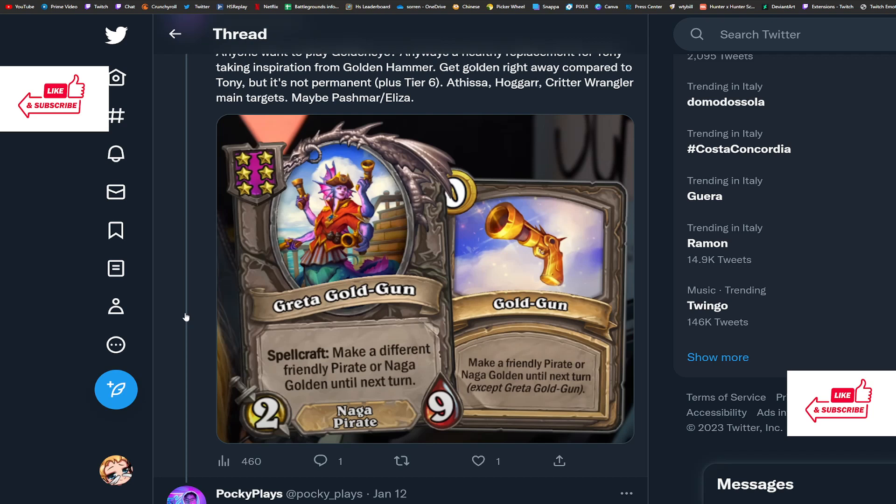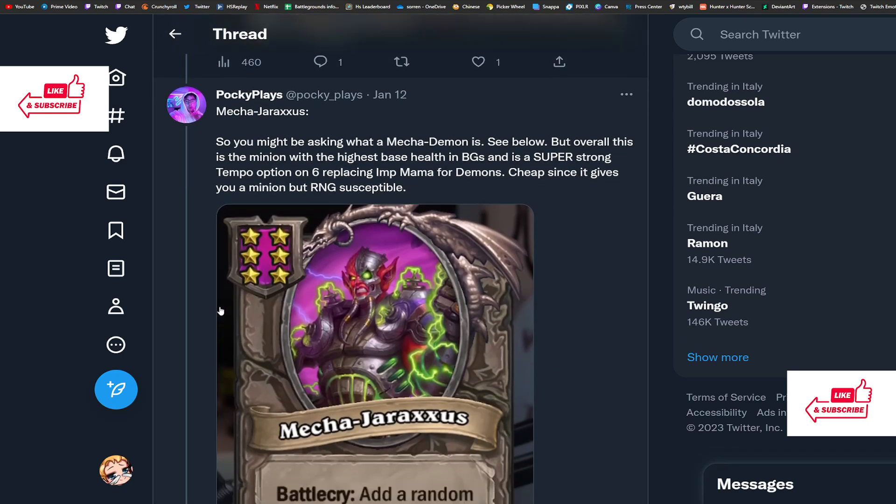And lastly we have Greta Gold Gun — a new Naga and Pirate six-drop. Spellcraft: make a different friendly Pirate or Naga golden until next turn, except Greta herself, so you can't just use it on herself to get a new gun. Tony is being removed and this is the replacement, but it's a six-drop that also works on Naga — so you can use it on Atisha, Glowscale, your Myrmidon, or Pashmar. Really strong effect. Once undead get nerfed, this card will be very, very strong. I'll give it a 5 out of 5.